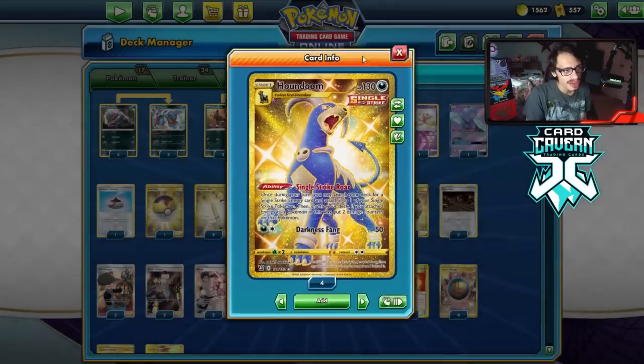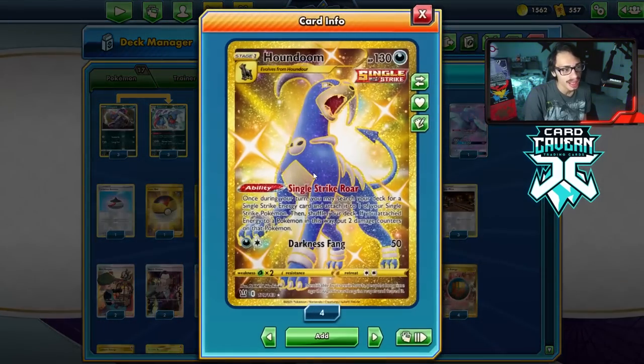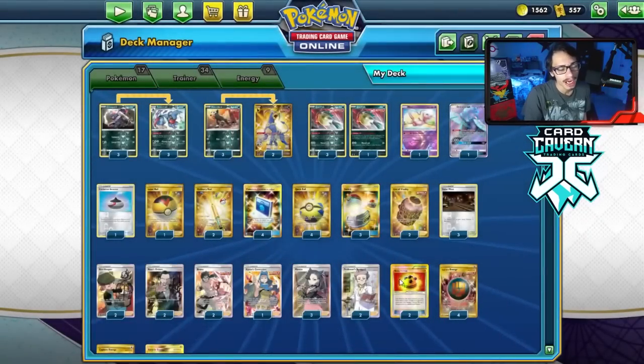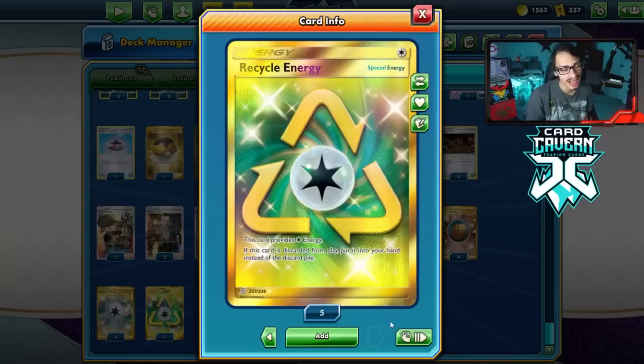We are playing a 3-2 Houndoom line. Quillfish just needs two energy to attack, so we can play a 3-2 Houndoom line — we don't need 4-4 because we only need one Houndoom at a time to power up our Quillfish. This does work with Twin Energy, but I'm going for the Single Strike Energy Houndoom route alongside Capture Energy and a Recycle Energy.